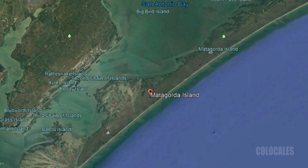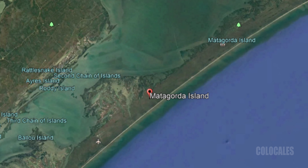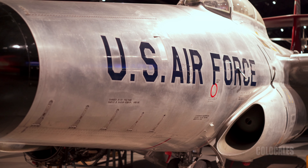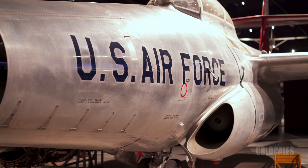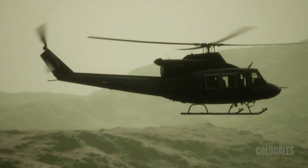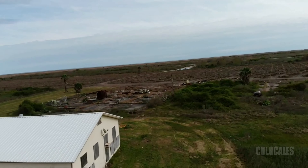Running parallel to the southeast border of Texas, the original airfield base was built in 1942 as the Matagorda Island General Bombing and Gunnery Range. The military base was decommissioned in 1975 after the end of the United States' involvement in the Vietnam War. But there was more to this base than a few abandoned buildings — there's also a 170-year-old lighthouse to explore.